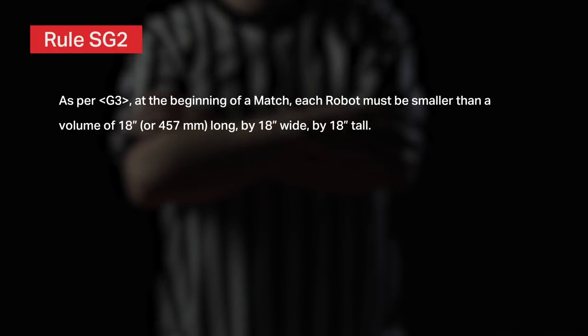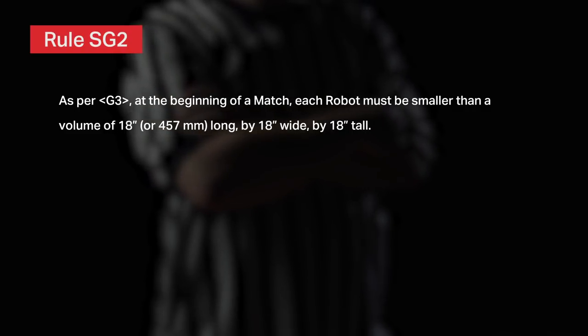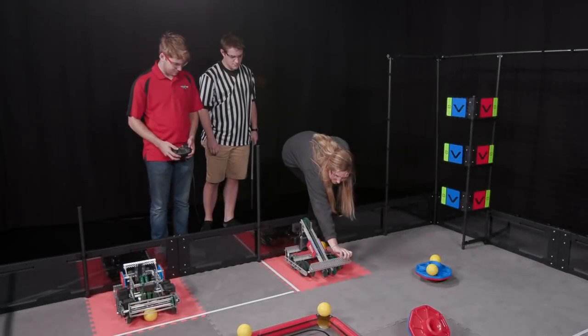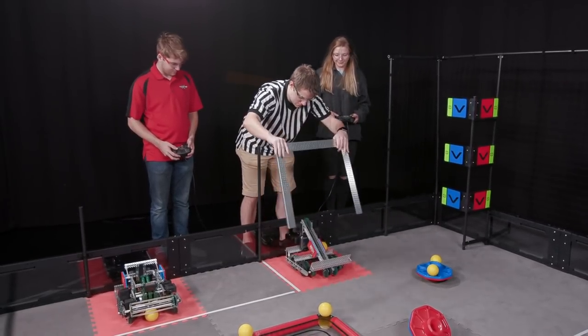In this video we're going to step through rule SG2 so that we can look at each part in detail and make sure that there is no confusion regarding VRC Turning Points expansion rules. Let's start at the beginning. As per G3, at the beginning of a match each robot must be smaller than a volume of 18 inches or 457 millimeters long by 18 inches wide by 18 inches tall. This part is pretty straightforward and is covered more in Chapter 2. Basically, if the robot fits through the on-field sizing tool then it's good to go.